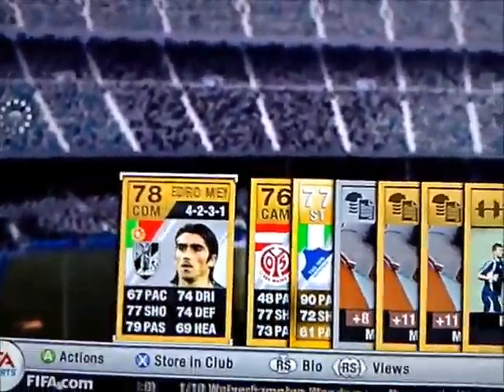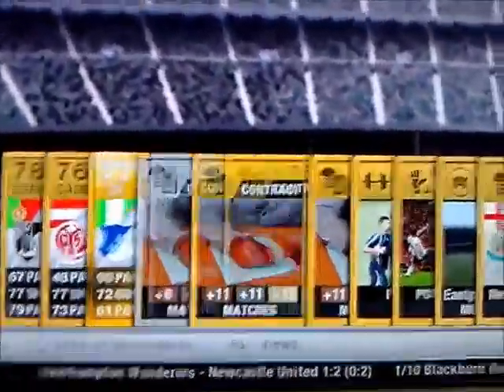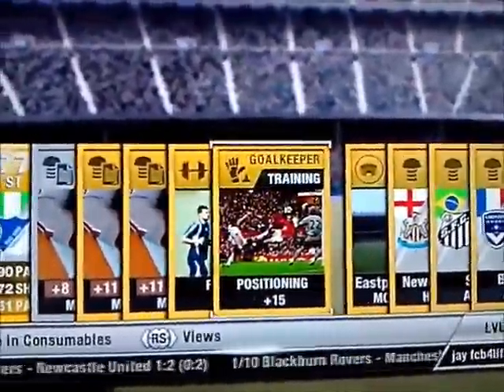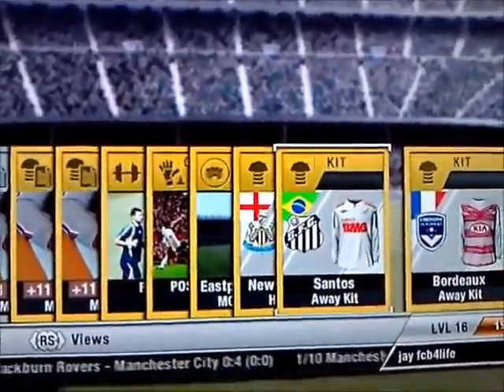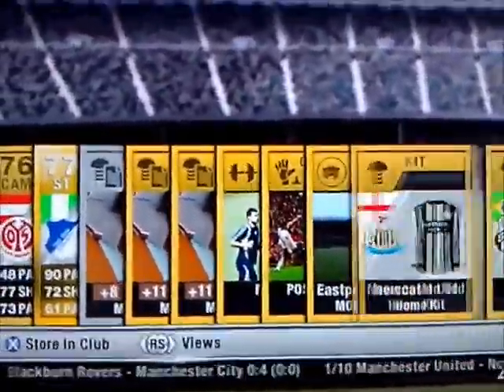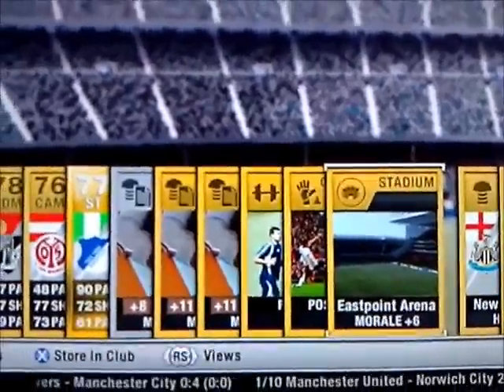Portuguese lad in Pedro Mendes. Got a few contracts there and a positioning for the keeper. We've got a Newcastle home kit, Santos away kit and Bordeaux away kit. Also got a stadium there, the East Point Arena.